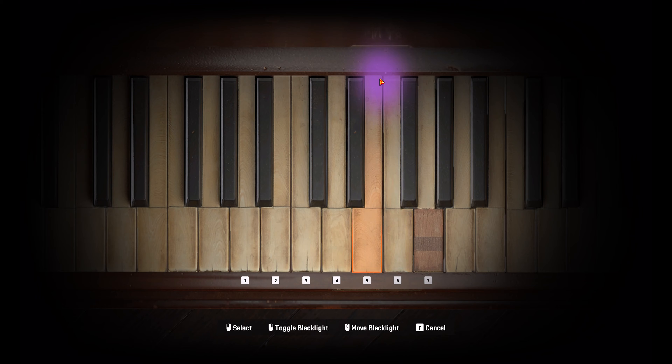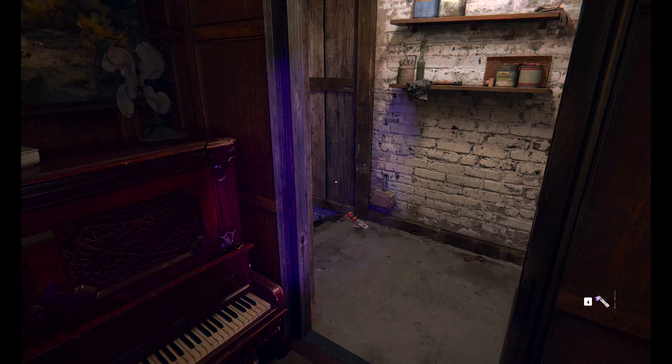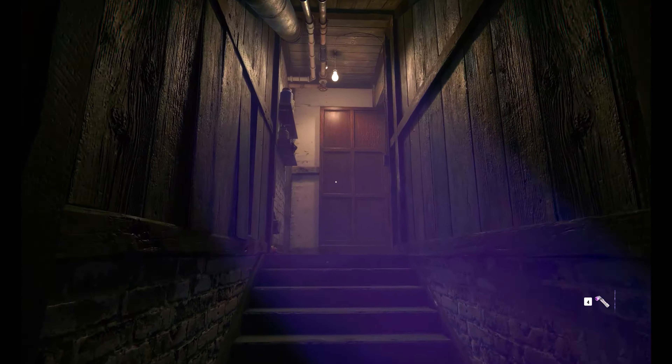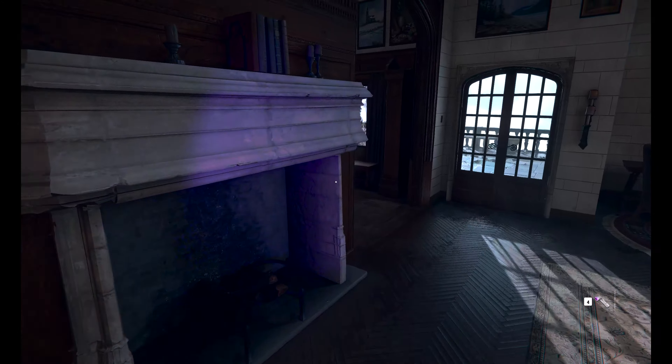So it'll be mi, re, si, do, and re. And that will open up this door. This door will open up and take you into a bunker. This door is locked, so in order to do that, you're going to have to go into the basement.